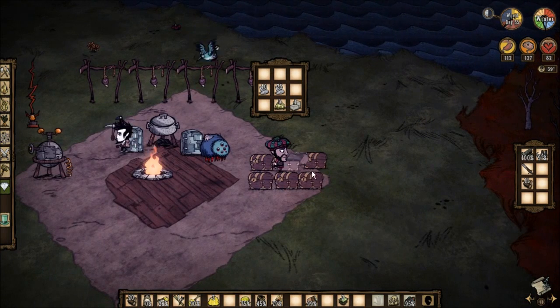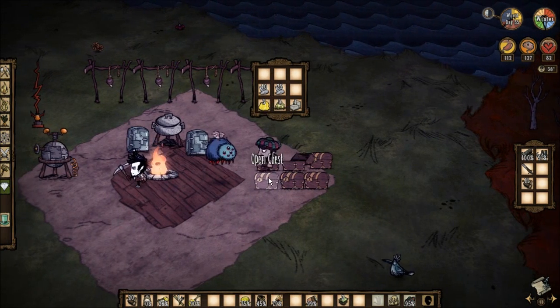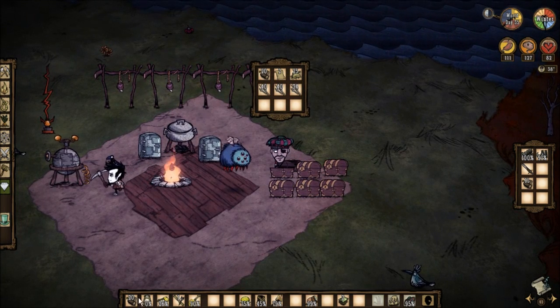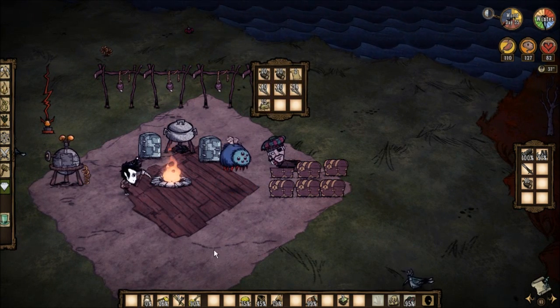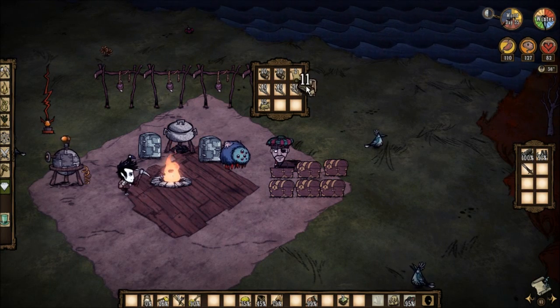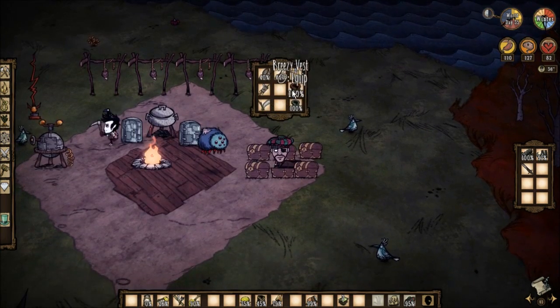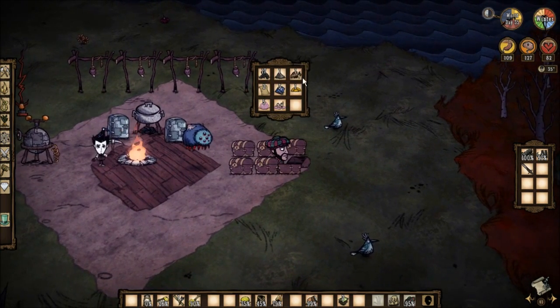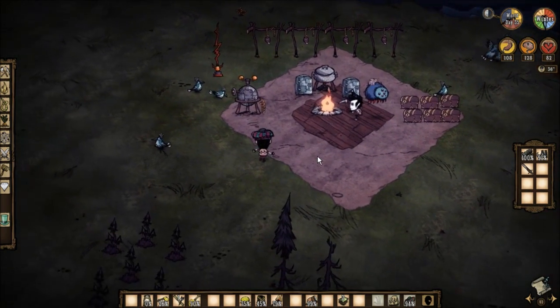I'm gonna have to keep these stupid rabbits alive the entire spring — I should just murder them and eat them and then we can get new rabbits. That's what I was thinking. Trying to keep them alive all spring is gonna be annoying, so they're dead. Sorry rabbits. Let's put the paper in this random crap box.